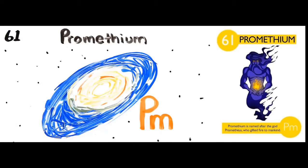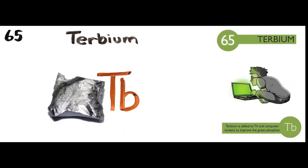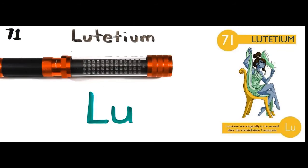eodymium's next to promethium, then 62, sumerium, europium, gadolinium, interbium, dysphorosium, homium, erbium, fulium, eopterbium, lutetium.